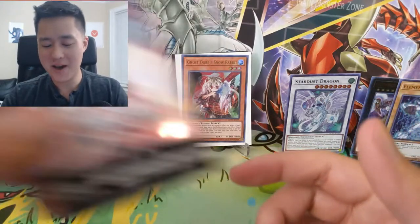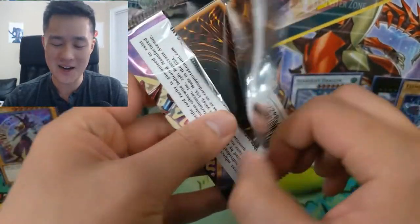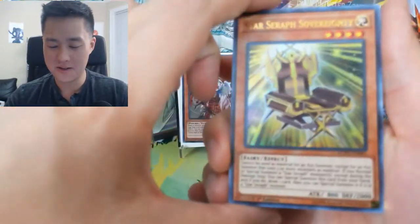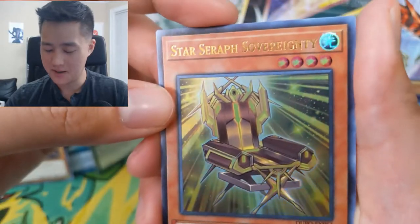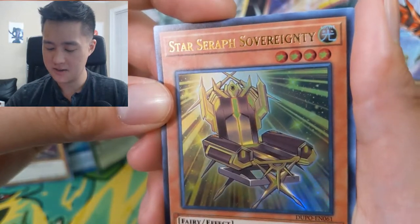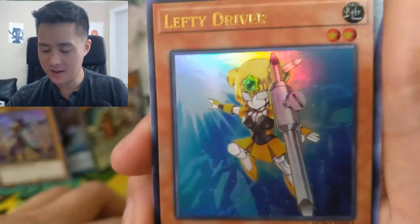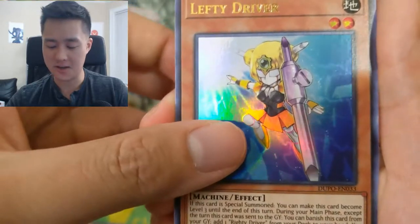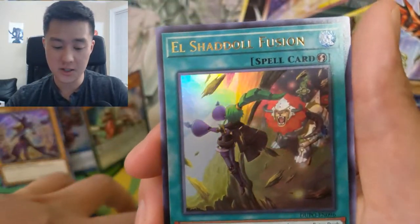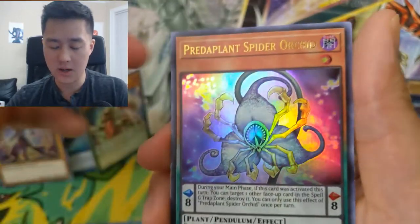Last pack! Not sure if any of these are super good - if there is a really great pull that I'm not aware of, let me know in the comments below. I'm just here to appreciate the art. I am a fan of the game, I'm not going to pretend to understand everything about it. We got a Star Seraph Sovereignty - it looks like a chair, a really cool looking chair. We got another one of those - Lefty Driver this time, interesting. An Archmage Jasmine, a little magician kind of thing, El Shadow Fusion, and then a Parrot Plant Spider Orchid.